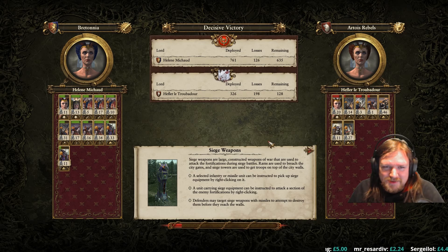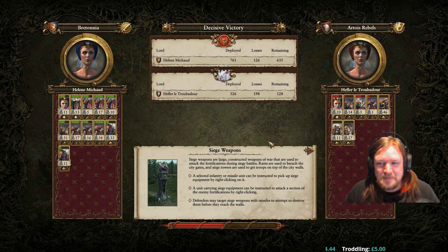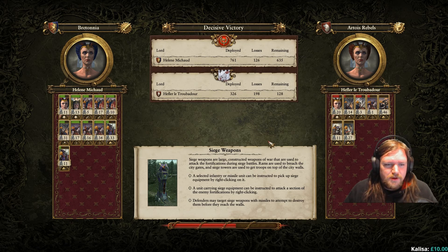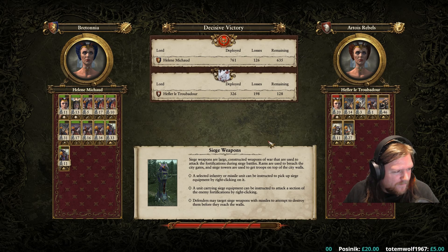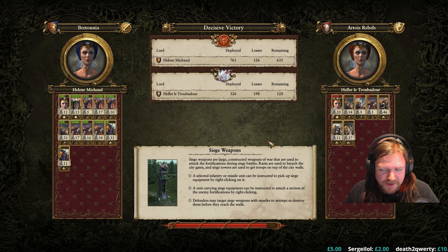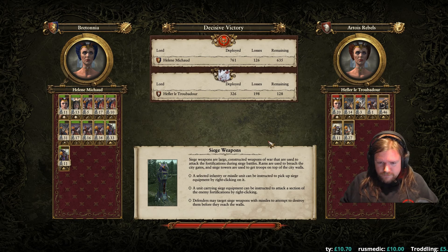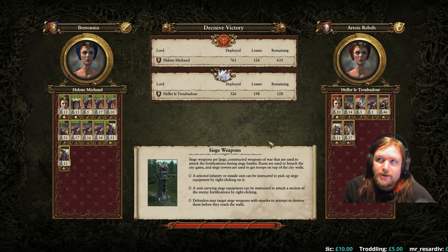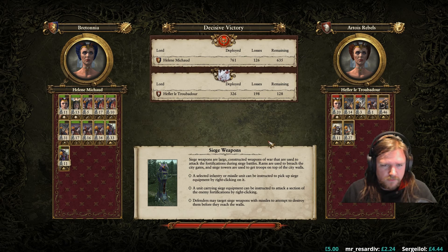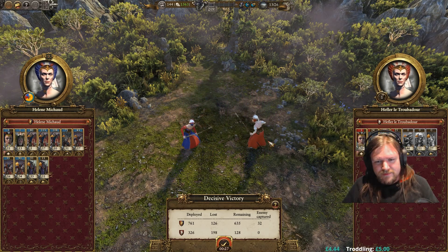I think it should be fine. Still lost 126. The Grail Knights killed 46, even though there are like five of them. Grail Knights are good. Pegasus got 27, but that's mostly because they got in amongst the archers. The damsel got 11, so the exploding trees actually did something. It's a really weak spell - it's good because it's like an instacast, but it's weak because it just does no damage. It's really good for destroying formations though. But there's certainly no chain lightning. Rank gained. Nice. Chivalry gained. Nice. Go home and replenish.